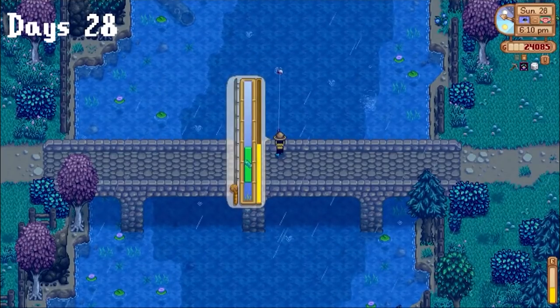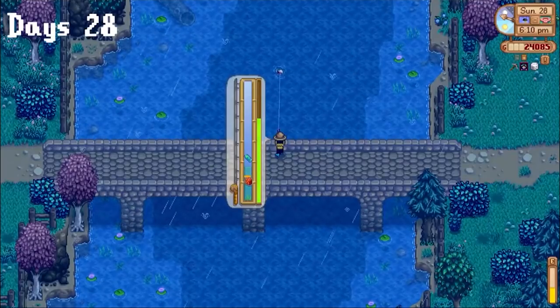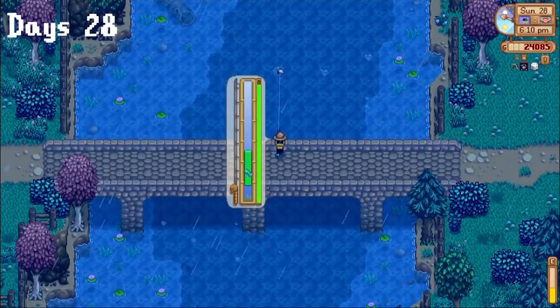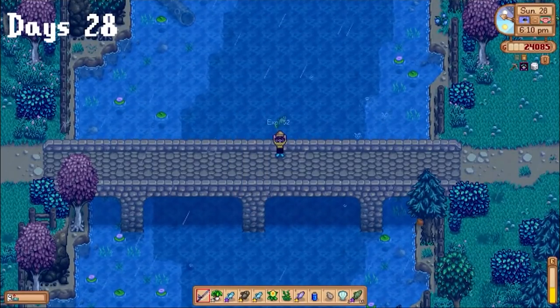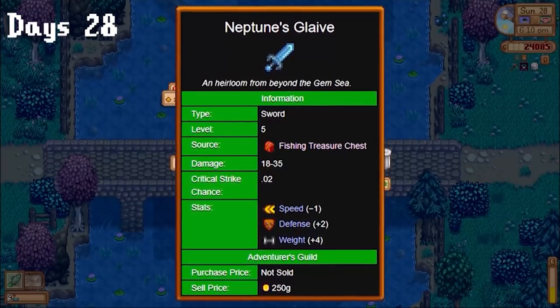Today was a killer day for fishing. I bought an iridium rod, and since it was raining I went and fished on the east bridge. I didn't realize it, but you could actually catch puppyfish and catfish on the same bridge, which was super OP. I also got 2 diamonds and a Neptune's glaive, which is a really solid weapon that was gonna help in the mines.